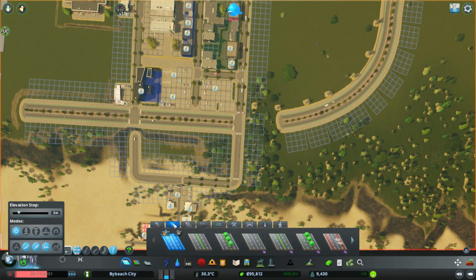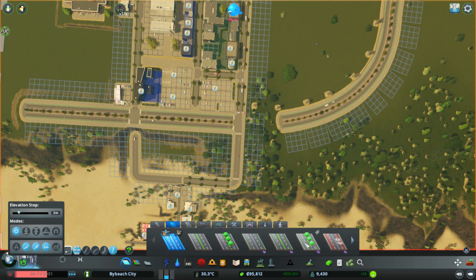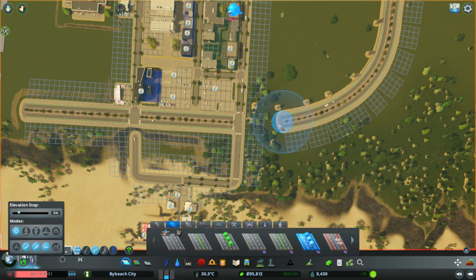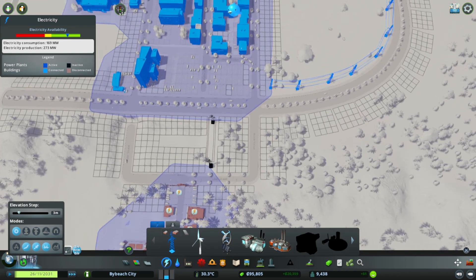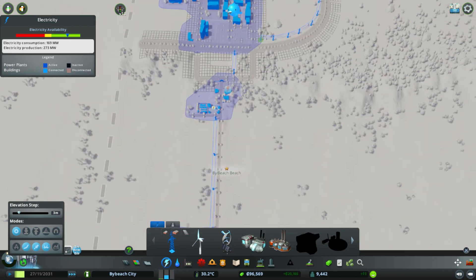I need to reconnect power here. I'll delete the road — it's a four-lane road with bike lanes. I'll add a power line to the middle here. I don't think it matters that much. There we go, now everybody's happy again.